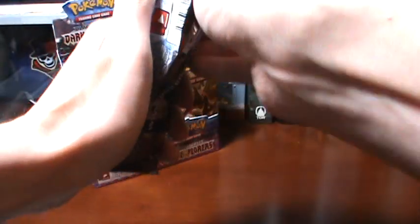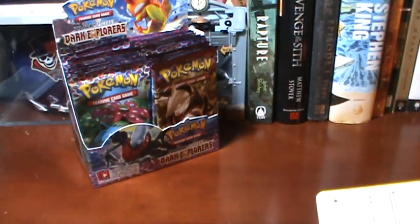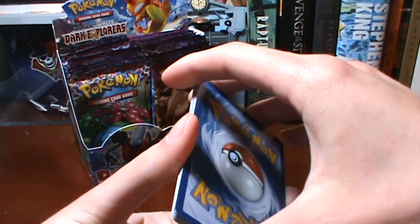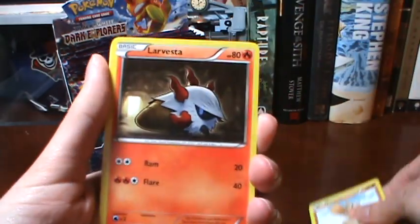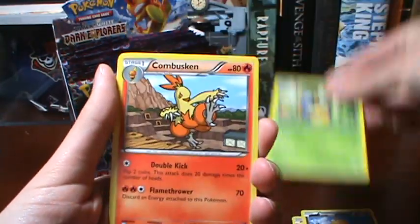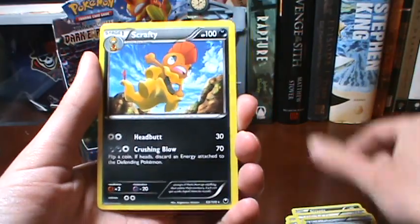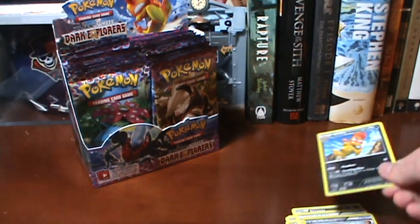The very first pack rips into a hundred pieces. Alright guys, so we have a Chansey, a Tynamo, a Larvesta, a Scraggy, a Karrablast, a Combusken, a Rare Candy, a Dark Claw, a Rare Candy Reverse — which is nice — and a Scrafty Rare. Not a holo, but I don't have it. So that's a good start.